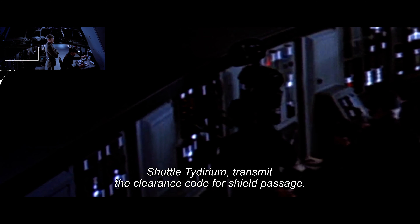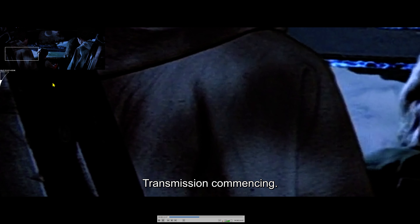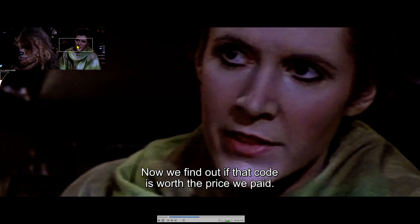Shuttle Tydirium, transmit to the clearance code for Shield Passage. Transmission commencing. Now we find out if that code is worth the price we paid. It'll work.